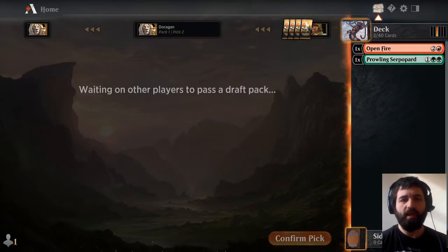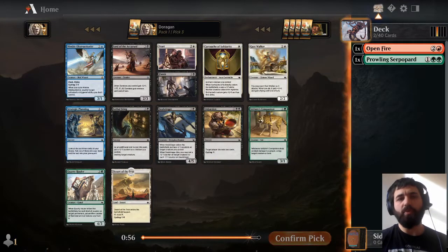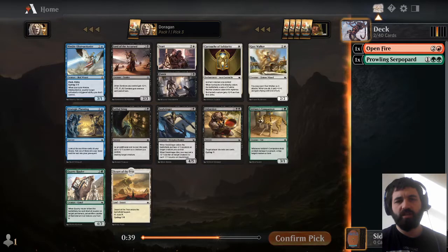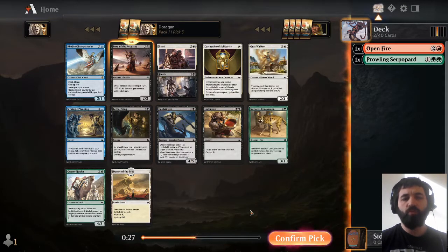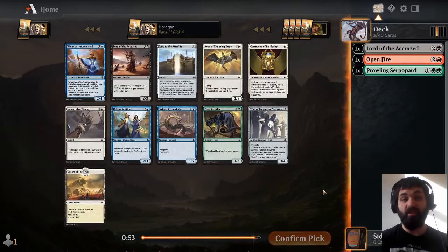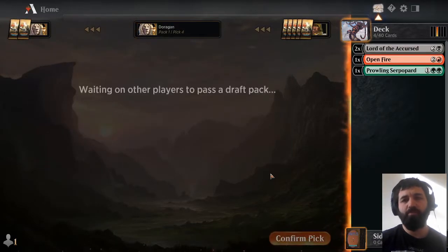Going to pack three, we get the Lord of the Accursed, and this is a very clear signal that Zombies is open, because I think it's one of the better cards you can pick up for Black-White Zombies. It's a deck I really like to draft, and there's not a huge amount else really going on in the pack. Gust Walker is pretty good but that's also a colour pivot, and although it's a really good white common, I think Lord of the Accursed is a better card when you end up in Zombies. I get another one in the next pack, which really cements us in wanting to go into that Zombie deck — having two Lords of the Accursed by pack four is a really good place to be.